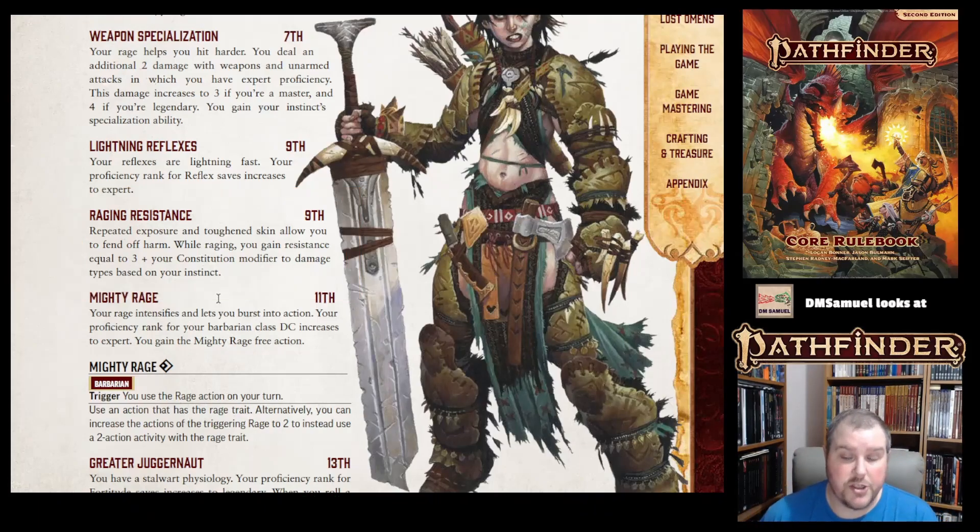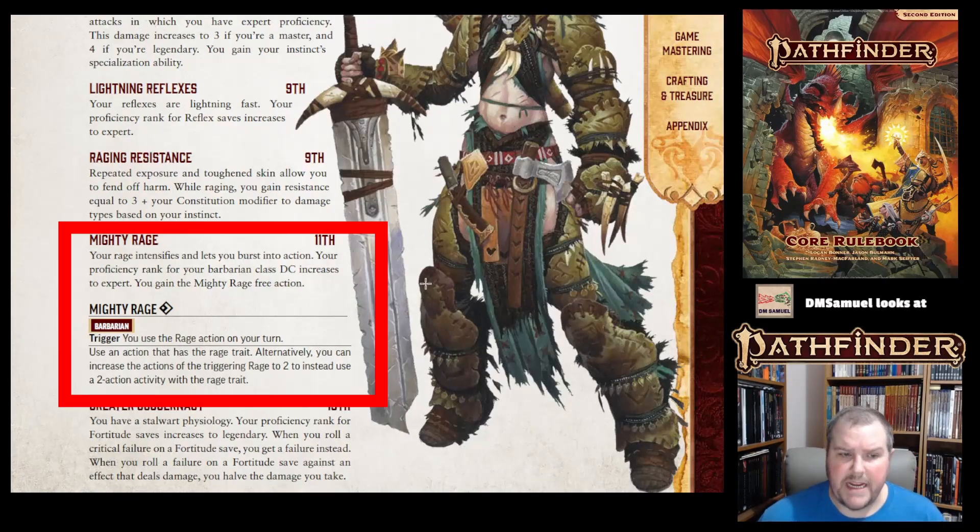At 11th level, you get Mighty Rage. Your rage intensifies and lets you burst into action. Your proficiency rank for your Barbarian class DC increases to expert, and you get a free action. The free action — also called Mighty Rage — triggers when you use the Rage action on your turn, and allows you to use a one-action or two-action activity with the Rage trait. This opens up two-action Rage activities at 11th level.